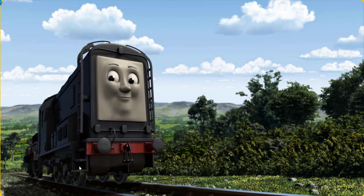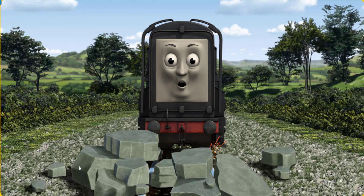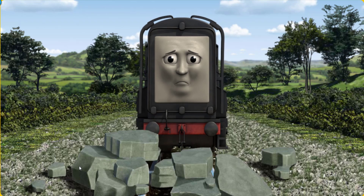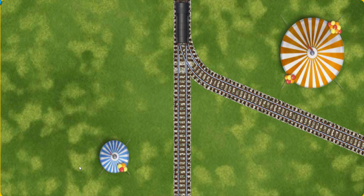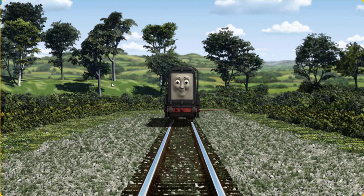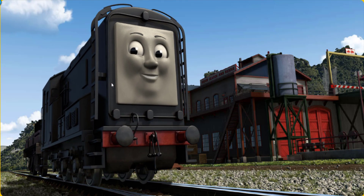Diesel went through the countryside. Suddenly the tracks were blocked. Diesel had to stop. He needed to go a different way. Help Diesel find the track that goes nearest to the smallest tent. Let's go. Diesel arrived proudly at the Sodor Search and Rescue Centre. With your help, he was a really useful engine.